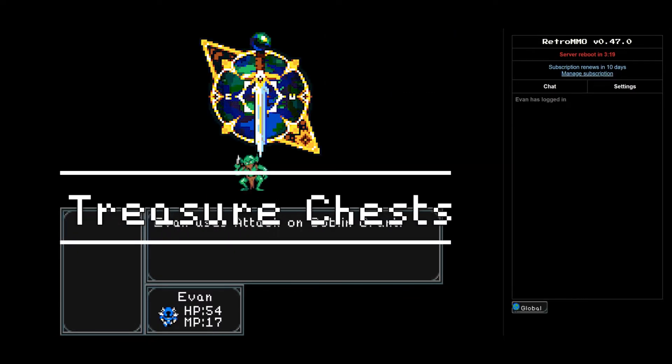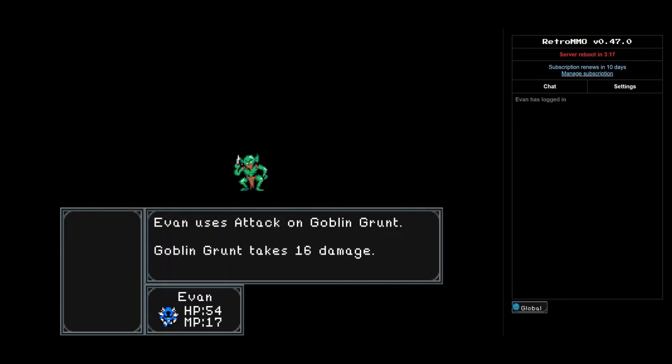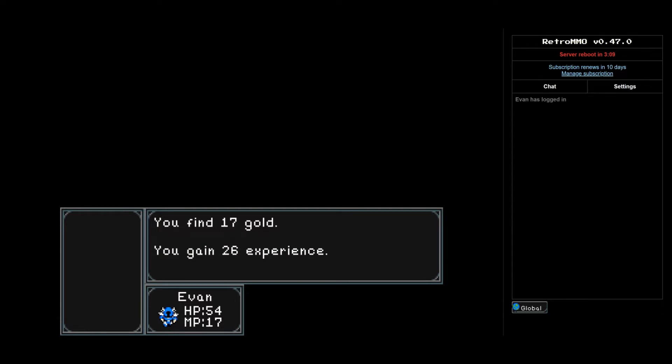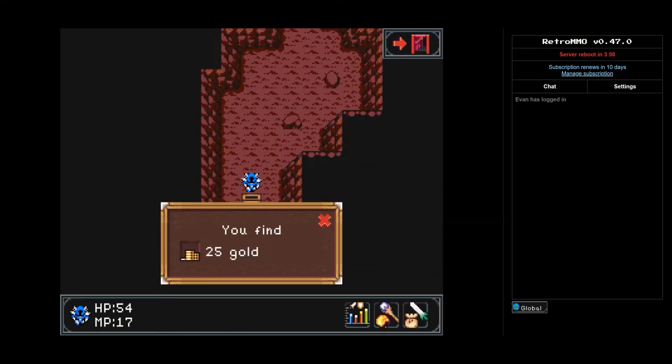With treacherous caves and deadly goblins, it only makes sense that we add in some kind of reward for players, and we've done so in the form of treasure chests. The chests contain quite a bit of gold and they may be in some unexpected places. The town, for example, might be hiding one of these chests. Good luck on your search.